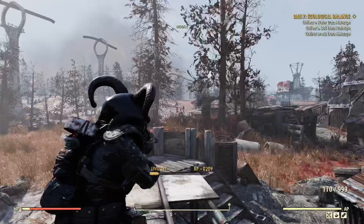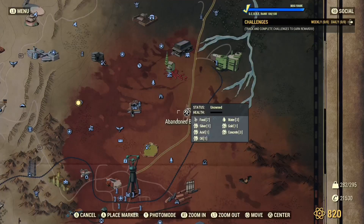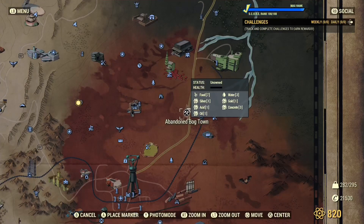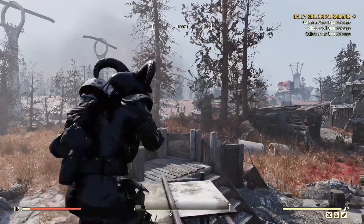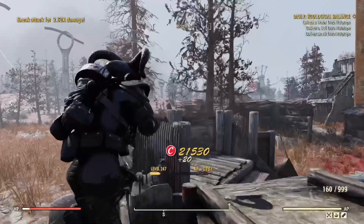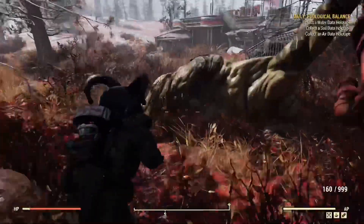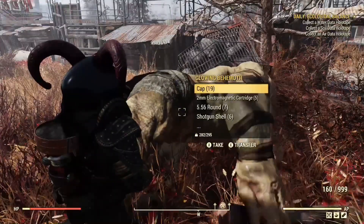The second location is Abandoned Bog Town. This place is not a guaranteed spawn but it's a really nice place to farm other enemies such as super mutants, and you can get a ton of XP from this location. He usually spawns outside of the Bog Town, not usually inside.